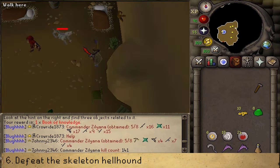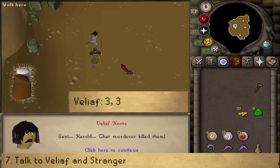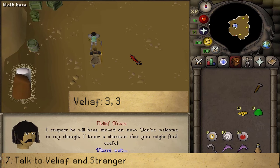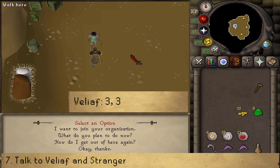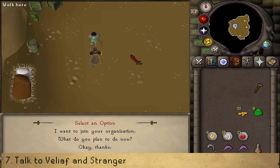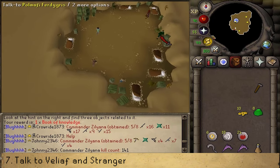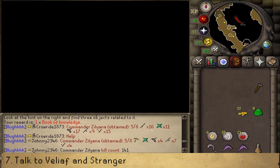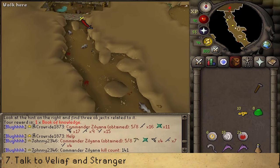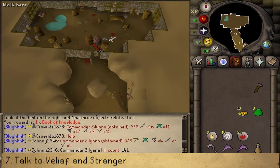After defeating the hellhound, return to Veliaf. Talk to him and select option 3 twice, then select 'How do I get out of here?' and 'Okay, thanks.' Go through the cave entrance just a bit southwest, then go north to the door sign and the basement of the pub. Click on the center wall — you will be able to search it. Then go upstairs and return to the quest start.